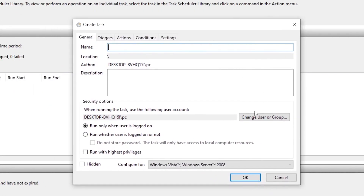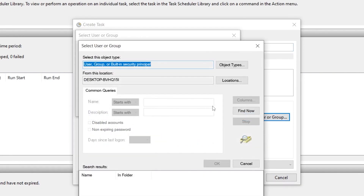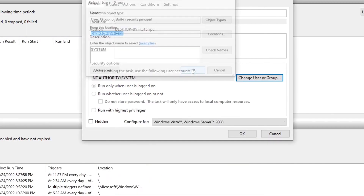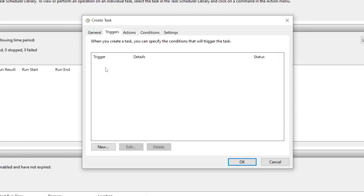In the Create Task window, click 'Change User or Group', go to the Advanced option, click 'Find Now', and from the list select 'SYSTEM'. Click OK, then OK again. Now check 'Run with highest privileges' and also check 'Hidden'. Leave the configure option set to the default (Windows Vista).